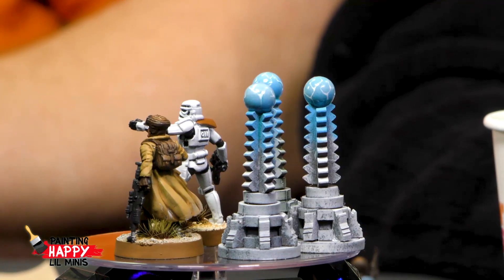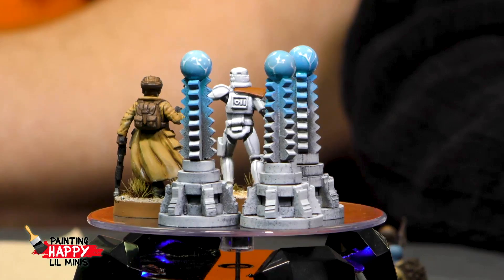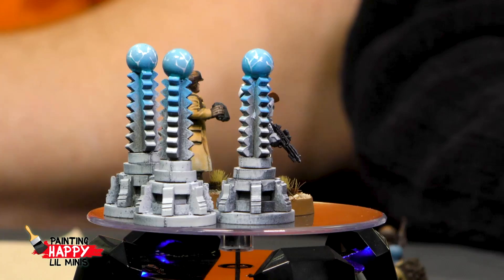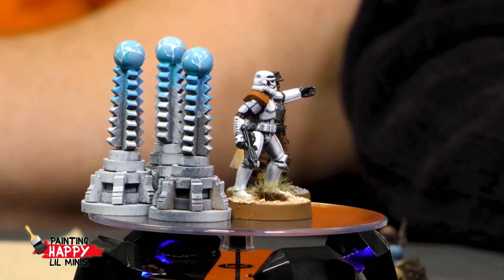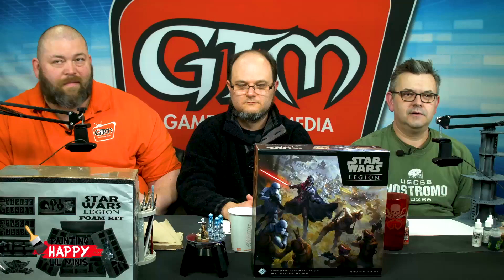These ones are really nice and quick to paint up. They're primed black, hit with a zenithal white prime, and then I just dry brushed the crazy Tesla balls at the top. I gave them a glass finish and painted a little bit of lightning on there as well - just little arcs. They'll work great as objectives or just cool narrative elements in your terrain.